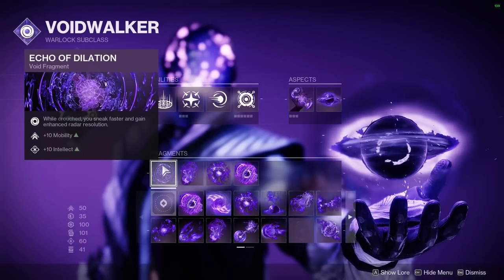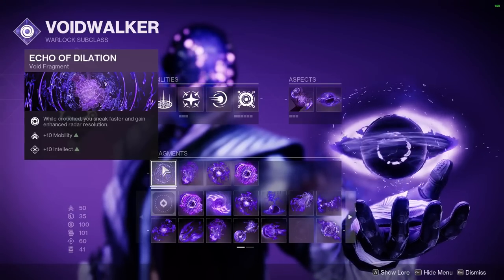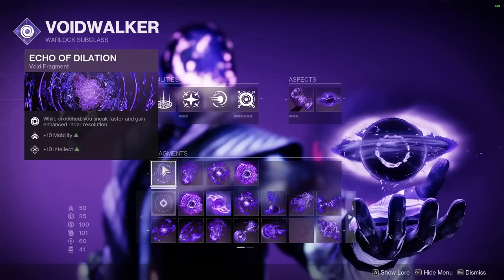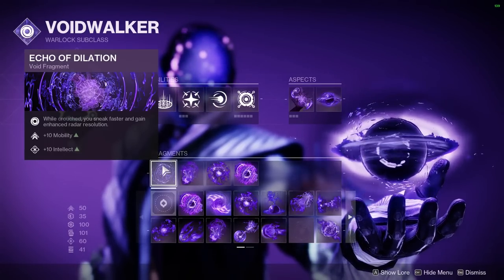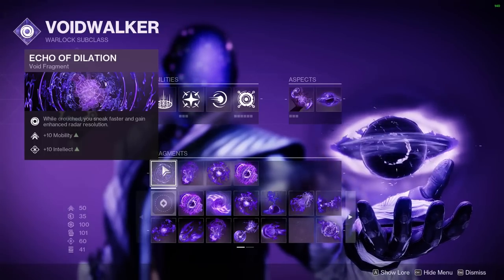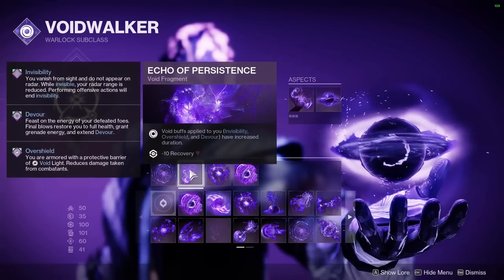Echo of Dilation is too good not to use. You get 10 flat Mobility and Intellect, which is very nice, but the big thing is that you get a very in-tuned radar when you're crouched, so you can pick apart exactly where your enemies are and use that information to know when you want to aggress upon them. When you're doing a very aggressive build like this, that's information you highly need.